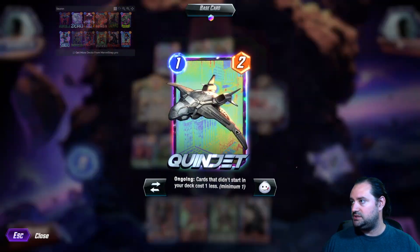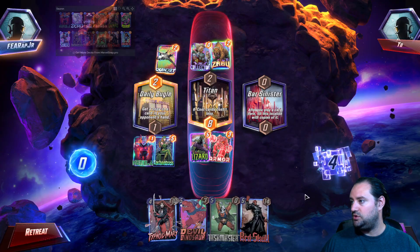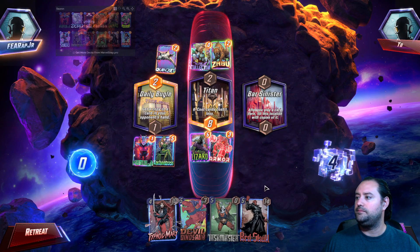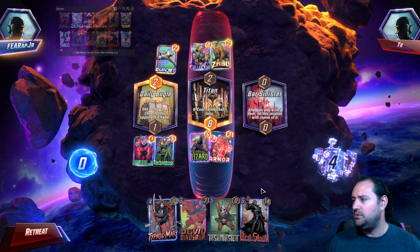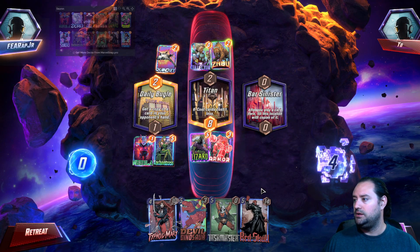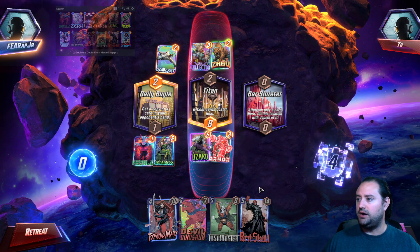Going to Enchantress, Twinjet — might be a little too late for that. But we do have Red Skull and Taskmaster. So to me the play is to Red Skull Bar Sinister.